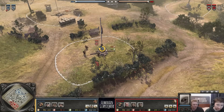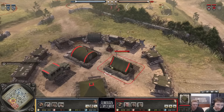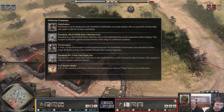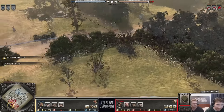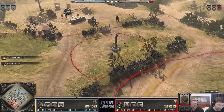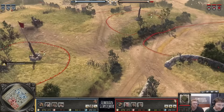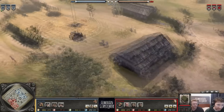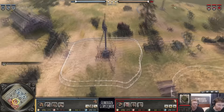Our players for today will be Spandar as our Wehrmacht, and Fortune as the U.S., who actually has Airborne Company locked in — bit of a mad dog if I do say so myself. Other than that, we are in Lungerous Kaya. One of the old classic maps — very big, very open, very bad VP placement.